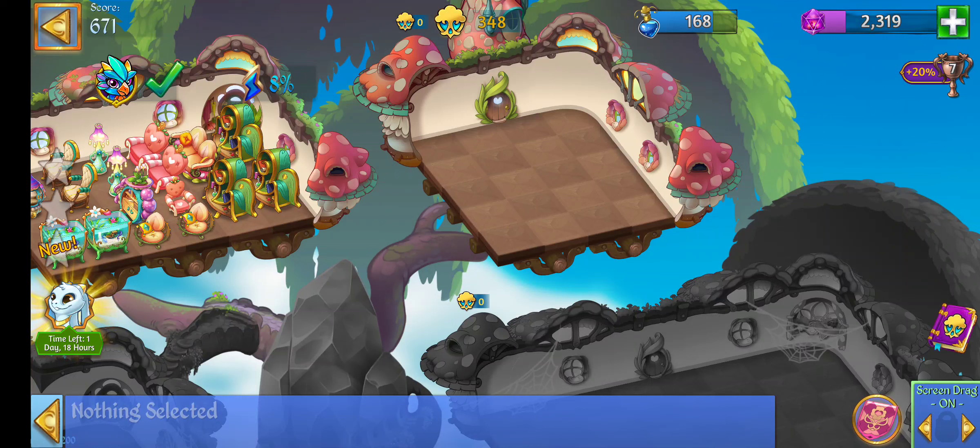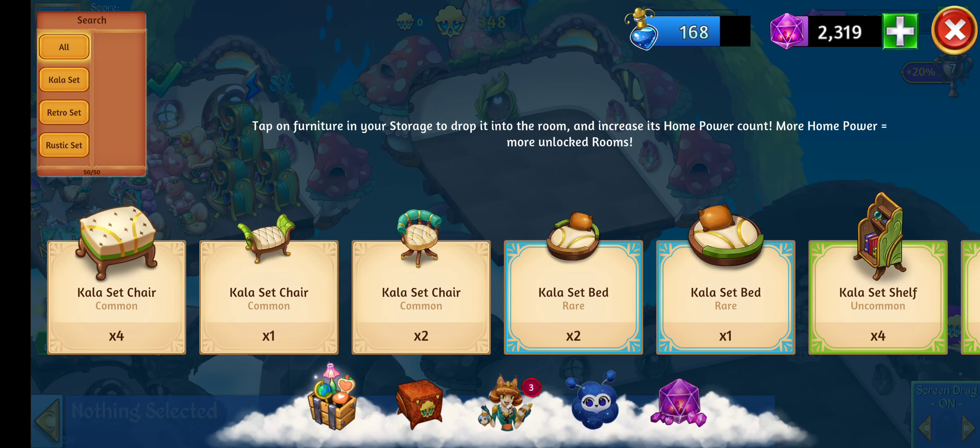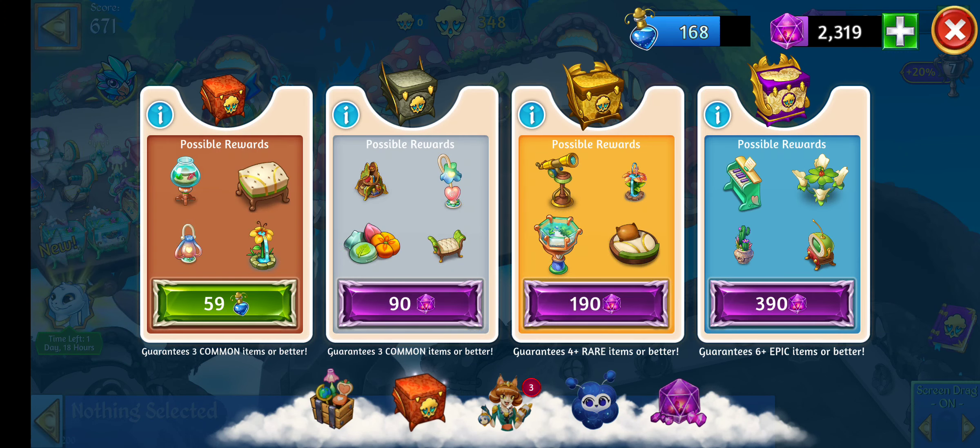Over here is where you're going to purchase crates, which will give you types of furniture. You can also see your storage — this one's my storage, and these chests are what you're going to purchase to get the furniture. Right now I have 168. If I want to pay gems I can get all of that, but I can't quite get three — I can get two. So I'm going to buy two.